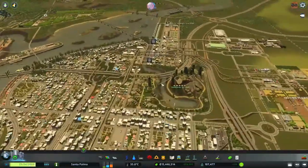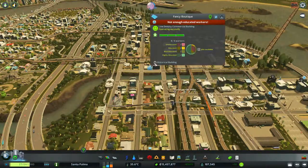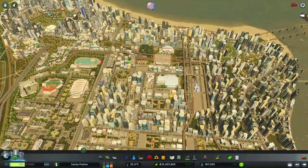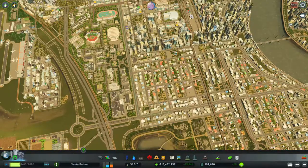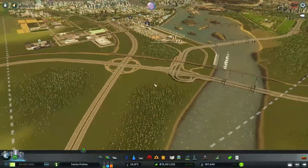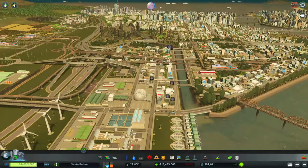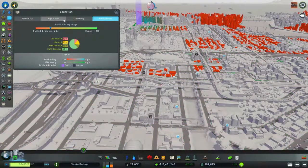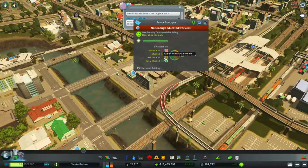Today was productive in terms of city growth — we plopped a bunch of buildings and still have a lot of demand. But wait, why is this building abandoned? Not enough educated workers. We have a cemetery issue here as well. There are a lot of abandoned buildings even though we have demand, but we don't have enough educated workers — we're slightly in the red.